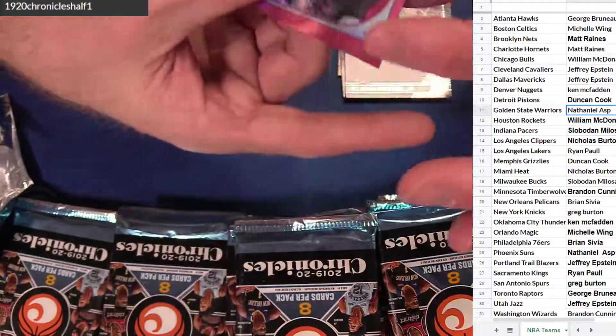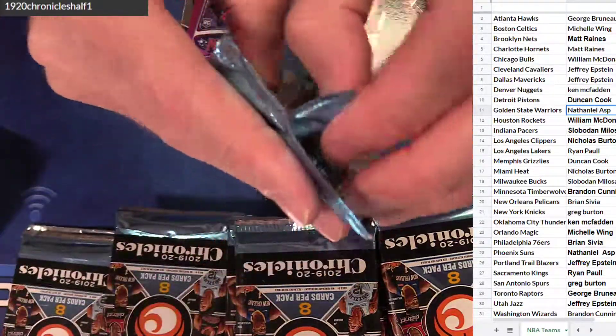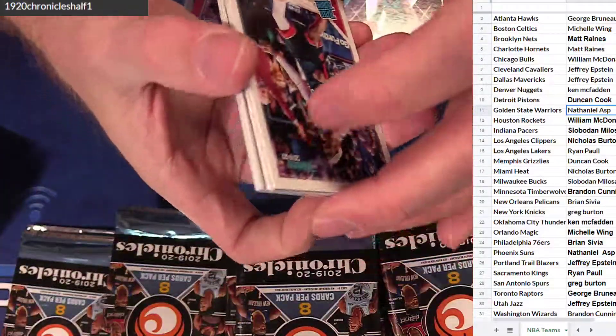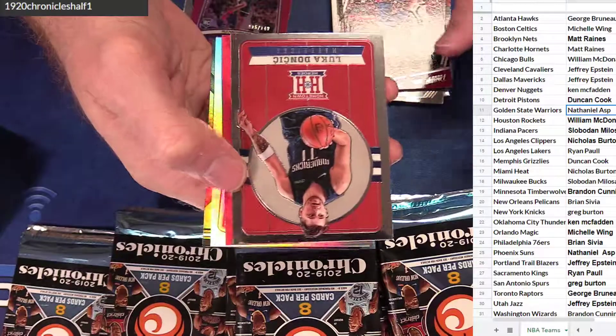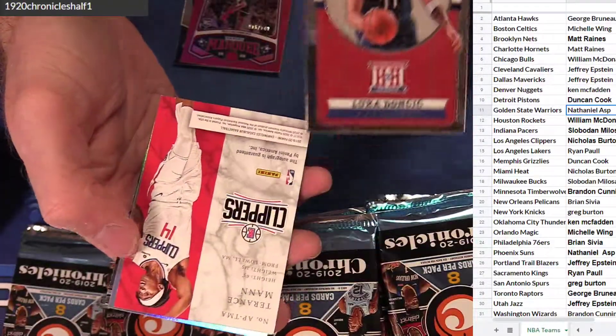Zion Crusade — how many Zions are we gonna pull in this case? I bet many, many, many. $1.49 Hachi. The rookies are so awesome, man. And Culver. Leonard. Naz Reed. Got a Luka hometown heroes — nice chrome on those too.